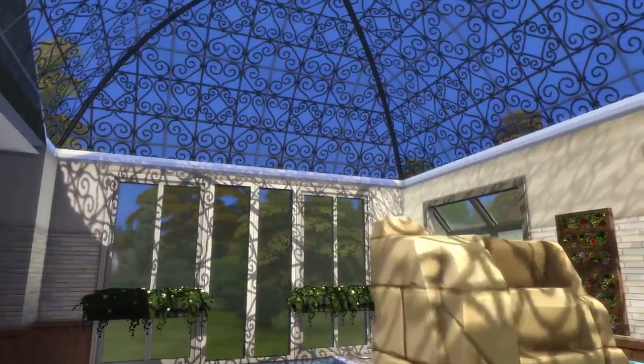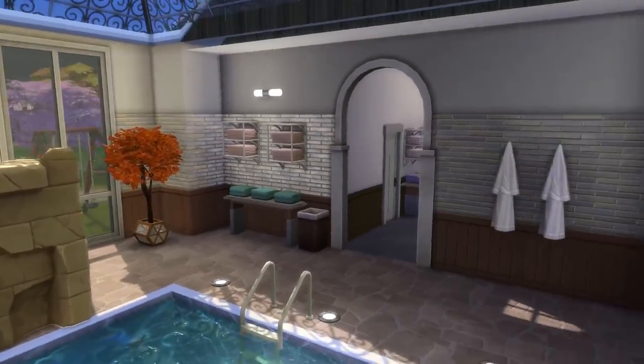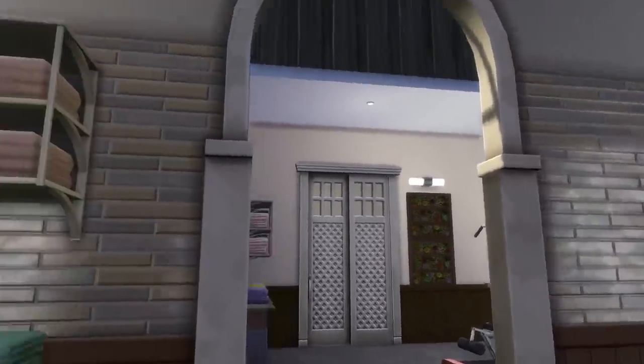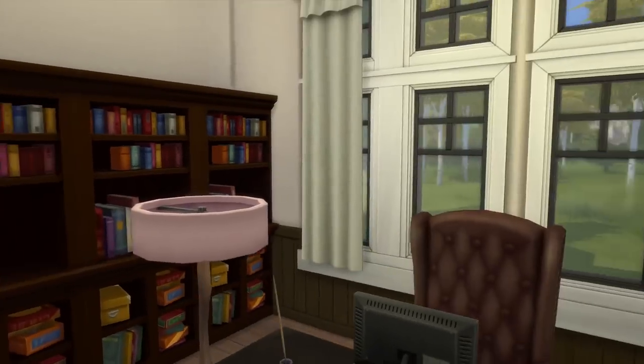Yes, there is an indoor pool. This indoor pool has a glass roof which maximizes the level of natural light and also works a little bit like a greenhouse — it's a little bit warmer inside because of the glass roof, which is awesome especially with an indoor swimming pool. We have two little sun beds, a diving platform, towels, and everything your sim basically needs to go swimming indoors. So yeah, we have a gym and an indoor swimming pool — this house has it all.